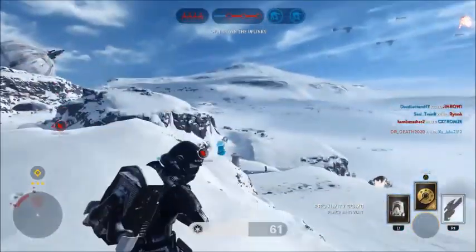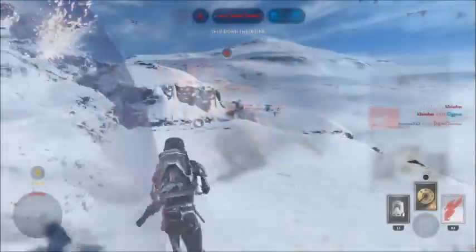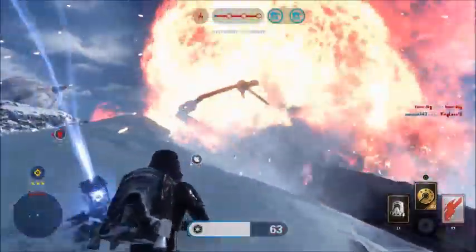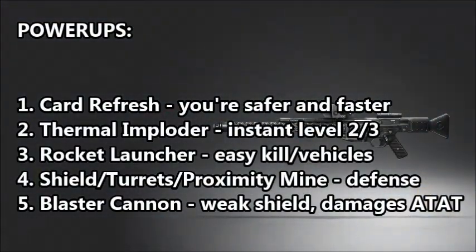Now, if this class has any weaknesses, it will be spaceships. Because people will be mad at you, they will get in a ship, and they will target you specifically. Best defense you've got, frankly, is just shields — and, of course, fighter stupidity.